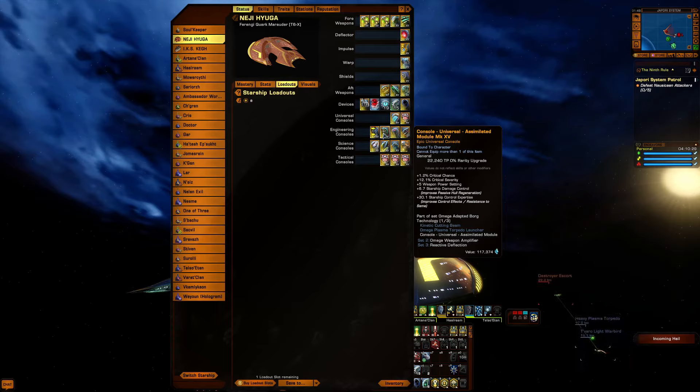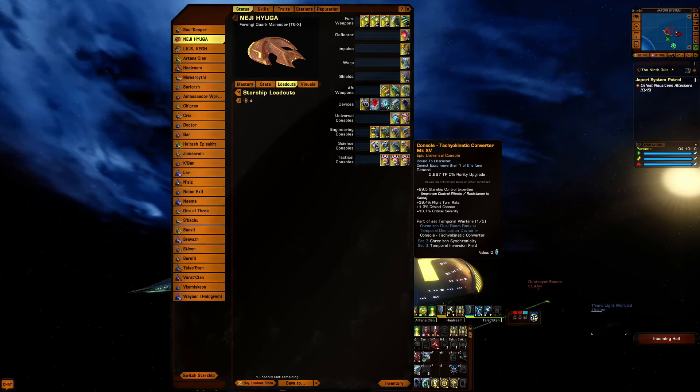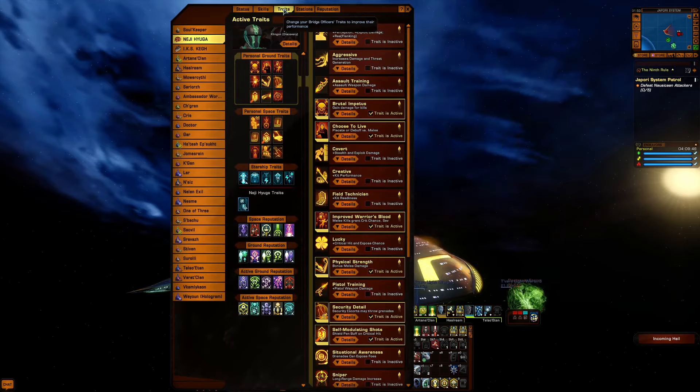The control expertise — I'm not really using it on this build. The bio-neural fusion circuit for hull capacity and crit severity — the control is just there. The tachyokinetic converter for its flight turn rate, crit chance, and crit severity. The hydrodynamic compensator for engine power, auxiliary power, accuracy, and flight turn rate — and that's the console for the heavy turret.